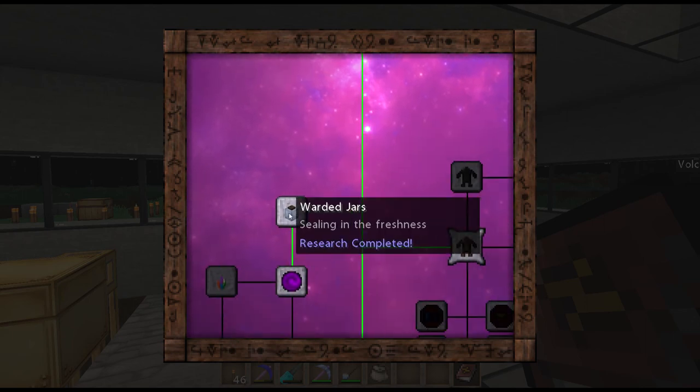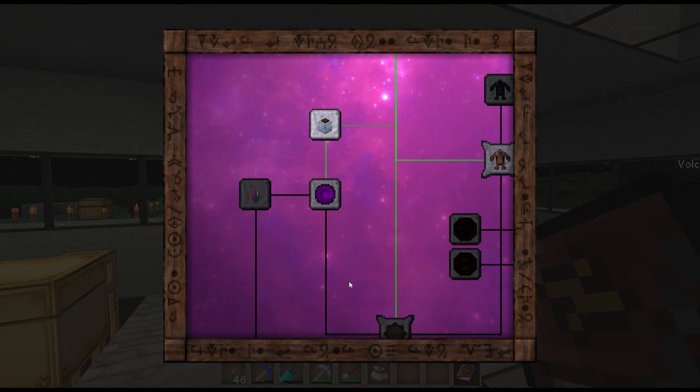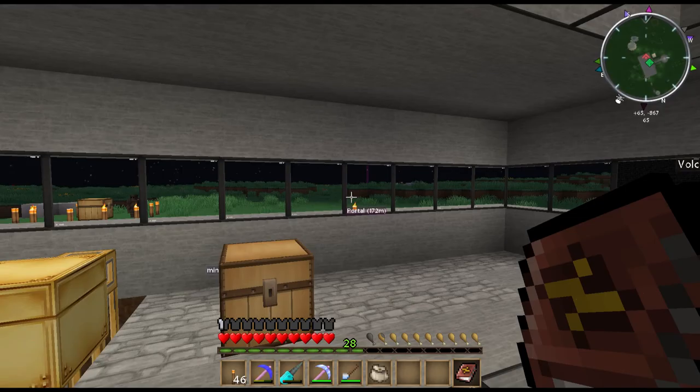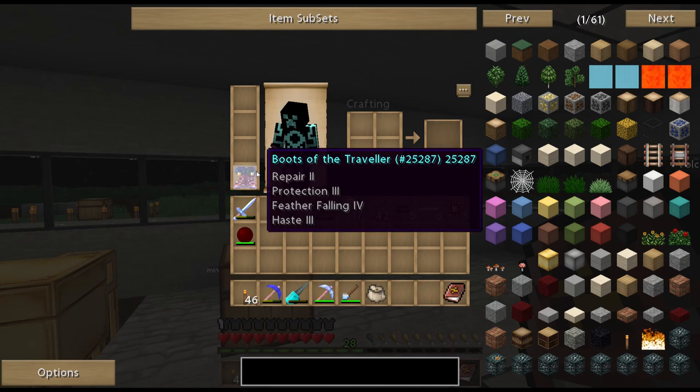Arcane Levitators - we will be using some of those - and Portable Holes are actually next up on the list, so that'll be cool. We should be getting these soon, and I will give him his boots back. He got a really good enchantment on them.